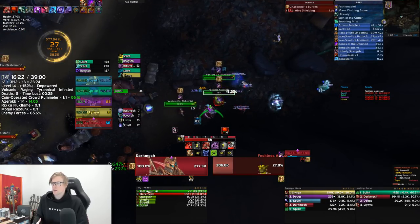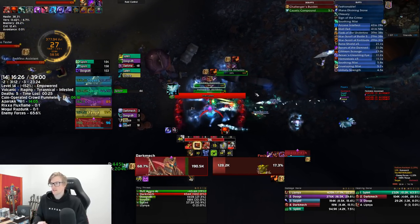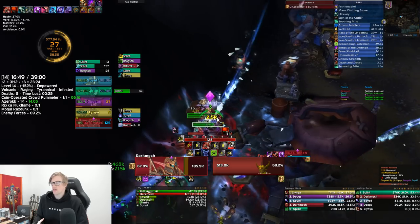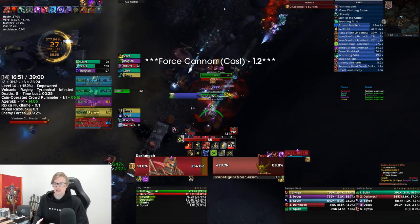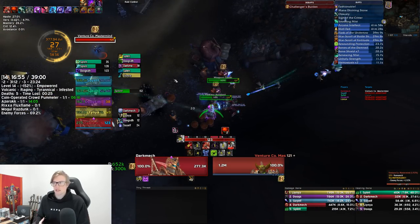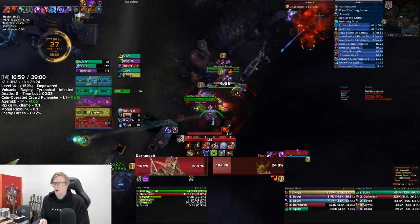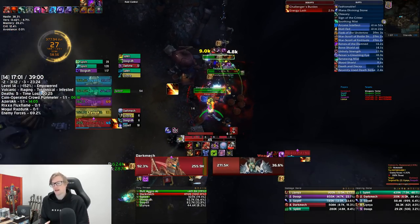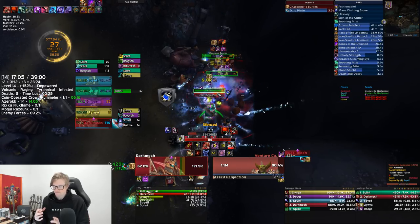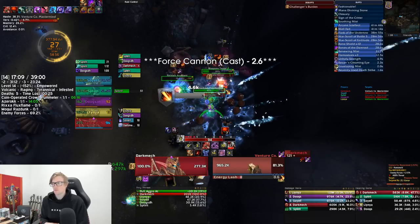We're going to pull this alchemist in with the assistants — again just making sure we're getting those Transfiguration Serums. Then I'm going to pull that mastermind at the top of the screen. With the masterminds, wherever you pull them they will come to you, but once they set up shop and start doing Energy Lashes and Leech Globules, they're pretty much staying there and not moving unless you line of sight them. So be careful about where you pull them, as moving them becomes quite difficult.